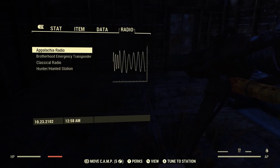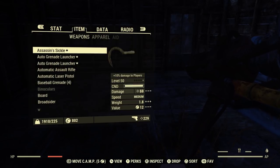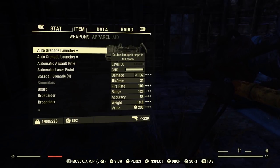What is up guys, this is HeartlessGamer here coming with you to another Fallout 76 video. Today I'm going to be showing you an updated version of the pocketed armor glitch, the unlimited weight glitch in Fallout 76.